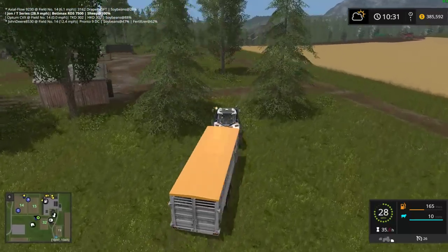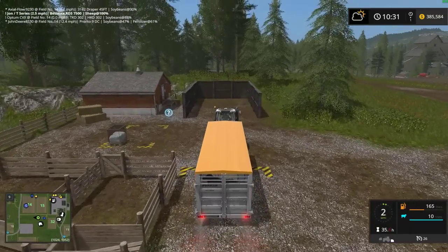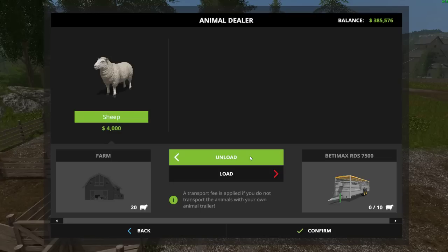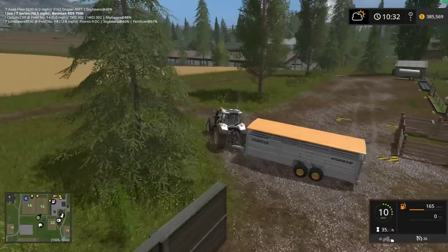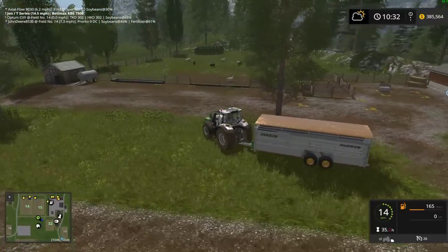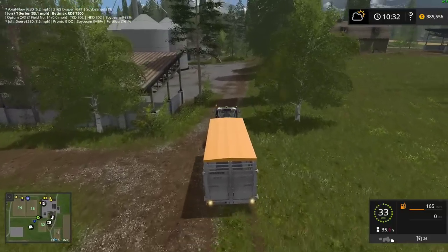So now we'll be up to 20 sheep, which is good. You guys can see that's all we have so far. Yeah, 20 sheep now — that's a lot better. Realistically, we should buy what, a hundred? Maybe even more. But that's okay, 20 will be good for now.